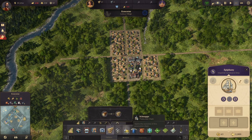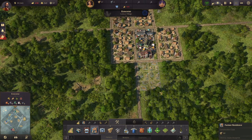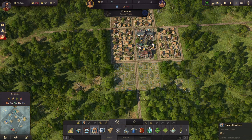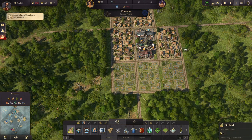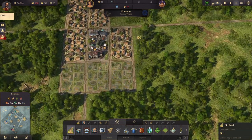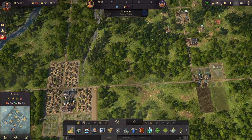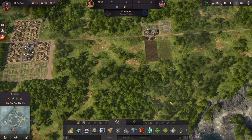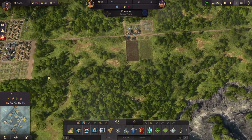People are moving in hopefully. Let's build even more farmer residences — three, three, three. We need a three-lane road here and out that way too, since all our oil is over there.